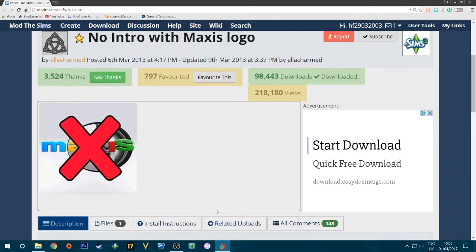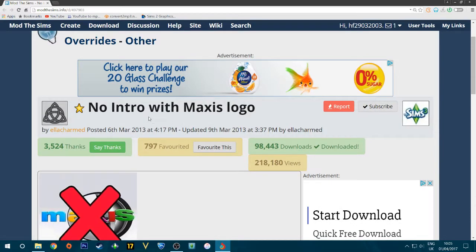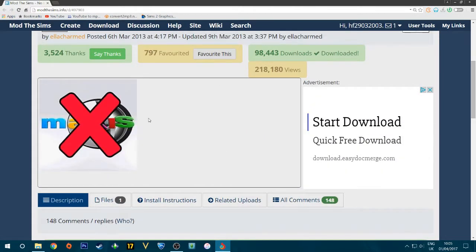The last mod I recommend is No Intro with Maxis Logo Skip. This is a better version than the basic no-intro mod I mentioned in my last video — make sure you remove that one and replace it with this. It skips both the intro screen and the Maxis logo, giving you a few extra seconds and making your game feel faster to launch overall.